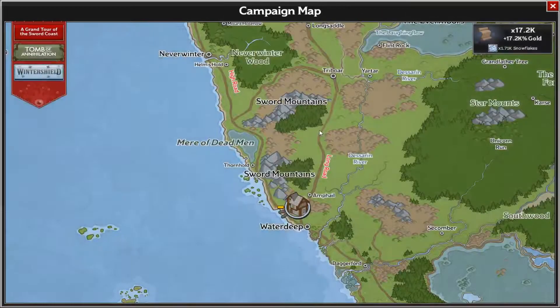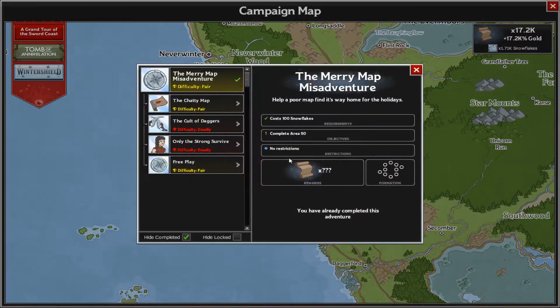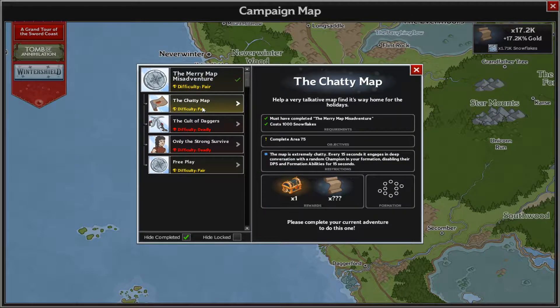The Winter Shield achievements are up - you can read them in more detail at your leisure. On the campaign map, we're in free play at the moment. You'll need 100 snowflakes - the event currency - to start the adventure and unlock the rest of these missions. The first one: every 15 seconds a different champion will be nullified. The second - Cult of Daggers - dagger-throwing cultists spawn alongside normal waves and toss daggers at random champions. These additional monsters do not drop any gold.